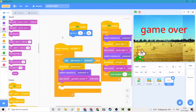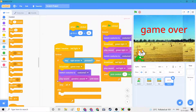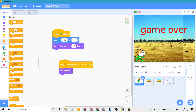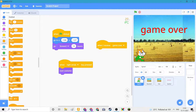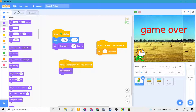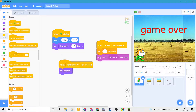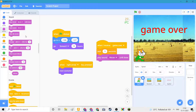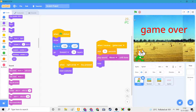Then we need to go here and put a stop all. And here we need to do: when I receive game over, then wait 3 seconds. Let's think — all we need to do is hide and show here.